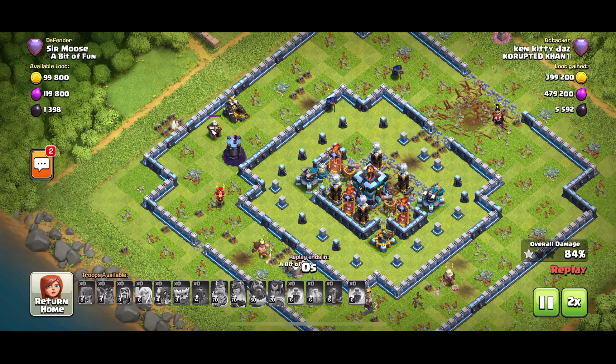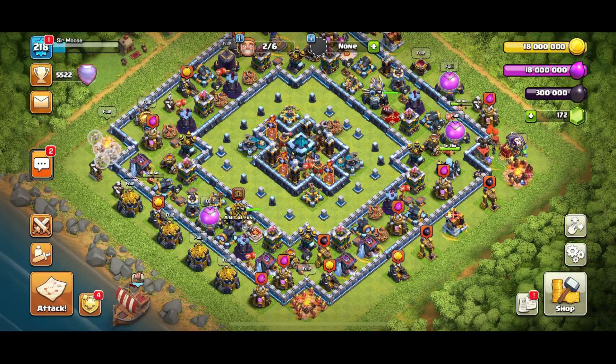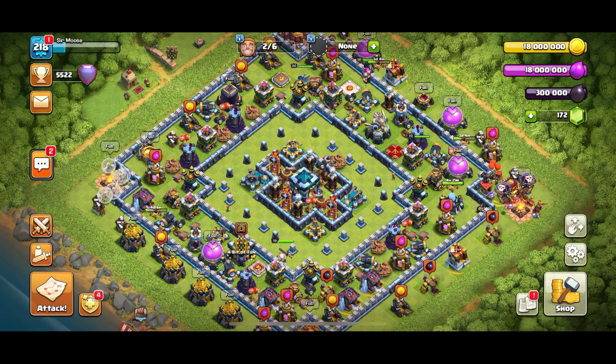There's the attack — 84%. Remember to watch my attacking centralized Town Hall base video for some tips. Basically: use a Wall Wrecker and funnel. There we go, in a nutshell. So here's the base — let's summarize and give it a score out of 10.